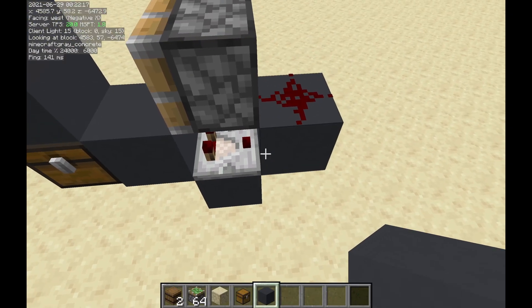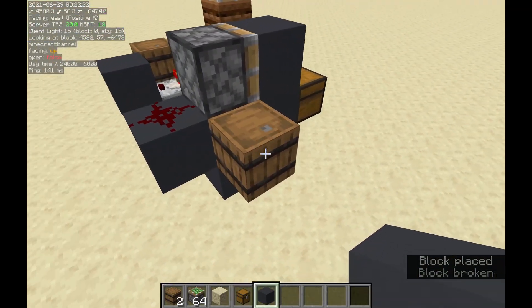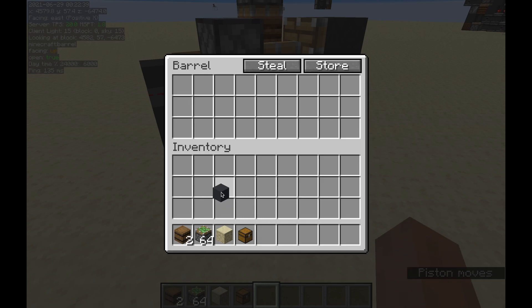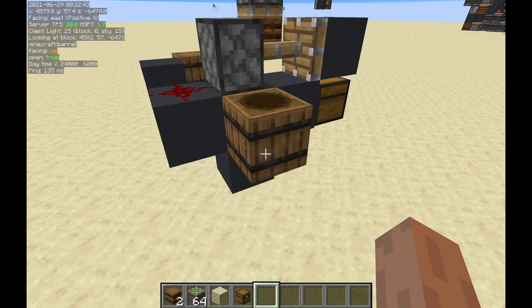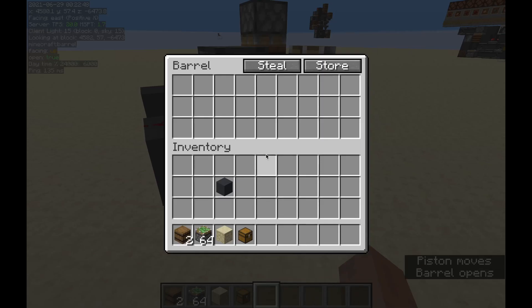What do I mean? If, for example, I do something in this barrel — just opening it or clicking on a slot — you can see that the comparator update detector fires. This is because every time I do so, a comparator update is sent to that comparator, which allows it to change its state. This happens not only when I interact with it, but also when things like droppers and hoppers feed items into a barrel or other container items.